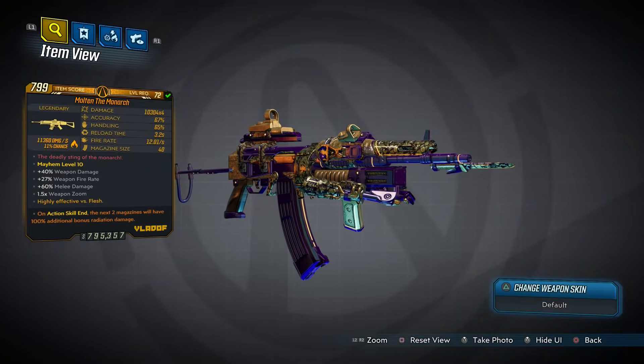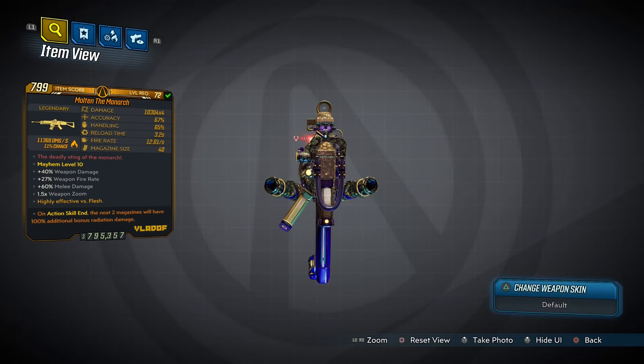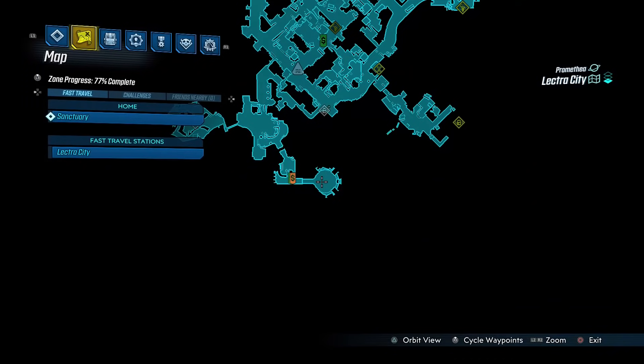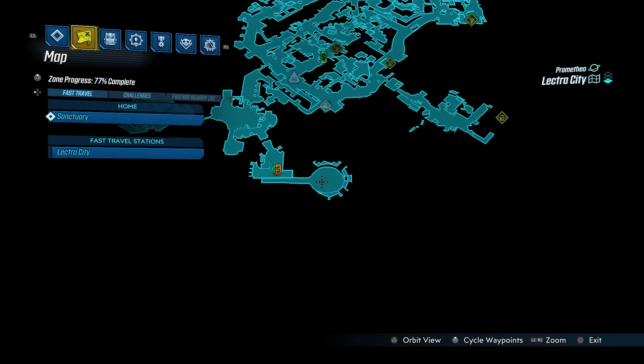Moving on now to the Monarch, a hard-hitting assault rifle that comes in every element and can be obtained fastest by targeting Killavolt around here in Lectra City — but only if you're on Mayhem 6 or above.